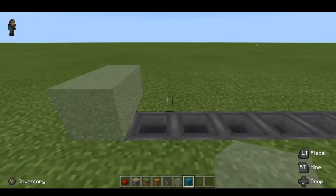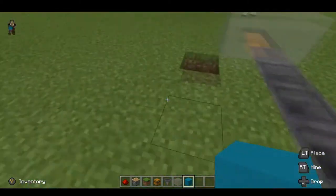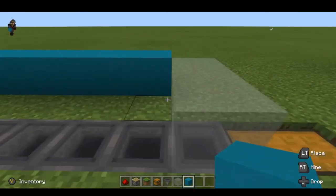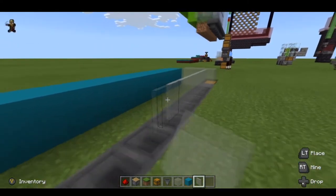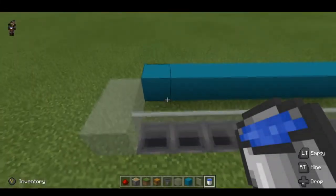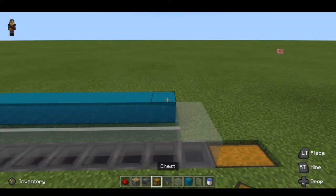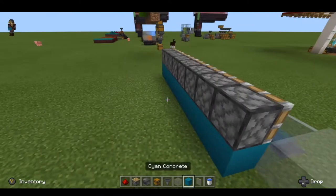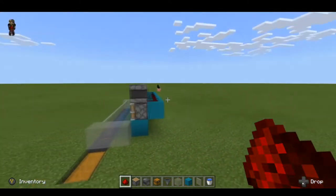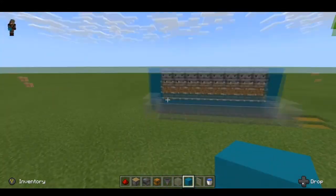Put a couple of blocks on the reverse side, then get your building blocks out — these can be building blocks, they don't have to be glass. Then you place them in like that. Right there is where you're going to see your first row. One thing that's really important here: you have to have the glass panes over this section, but you have to make sure the glass panes don't get flooded — very important.